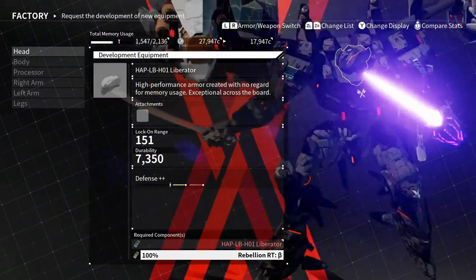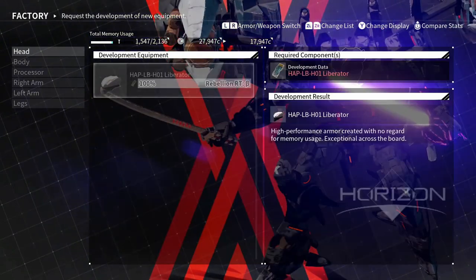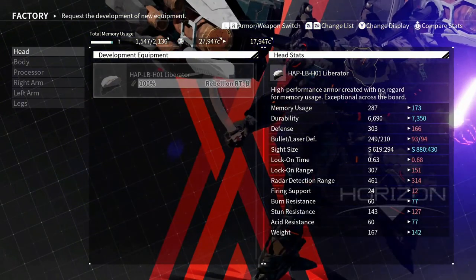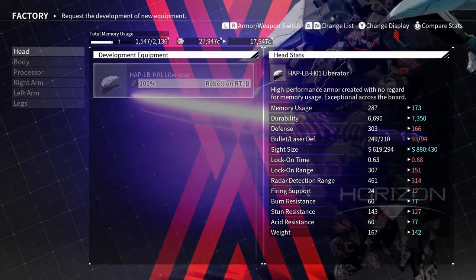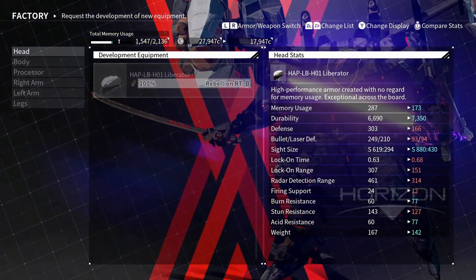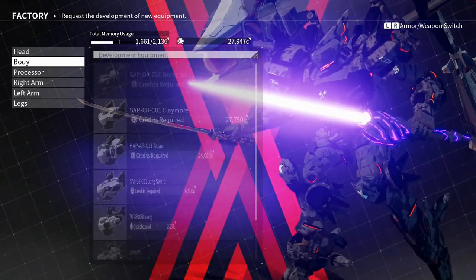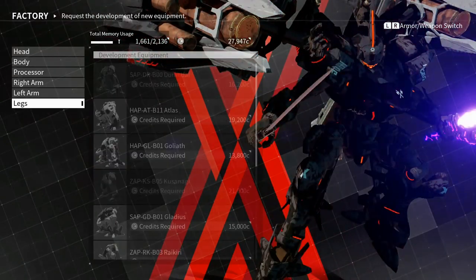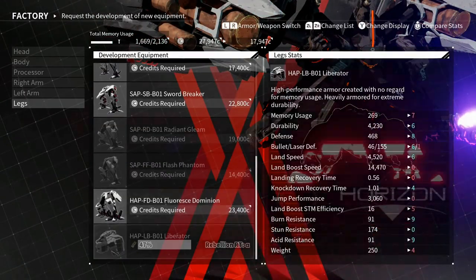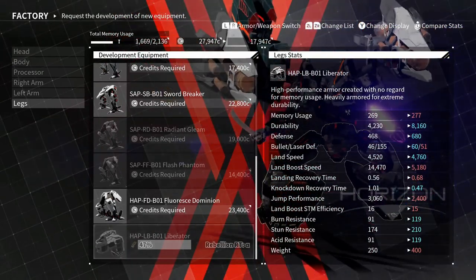This one is from the Rebellion boss — a specialty helmet — and I don't even know if this thing's any good. Damn, it has a big sight size! That might work well; I might put that on my next melee build. There were also legs that came with it — I think I already have these though.